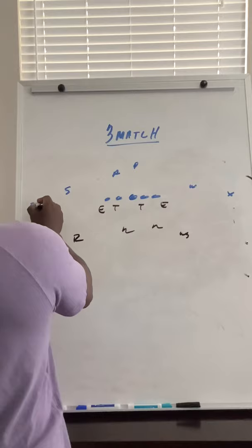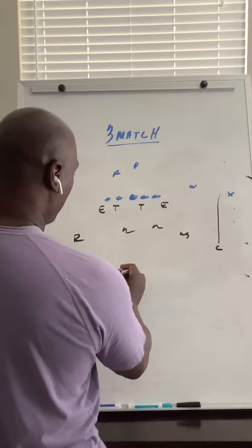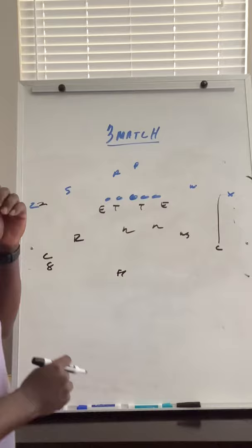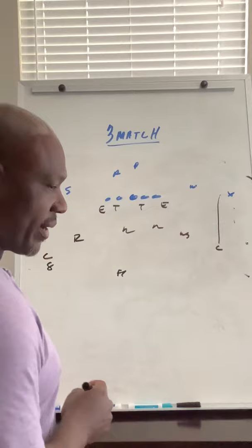Moving on to corner play. Corners, you are two yards inside and eight yards deep. Two yards inside, eight yards deep. Free safety is going to be 10 to 12, cheating to the A-back side. Corners, you have number one man for man.